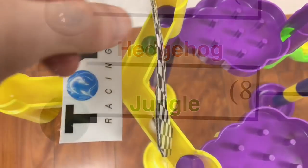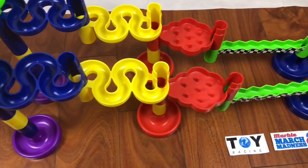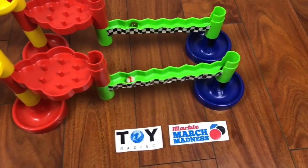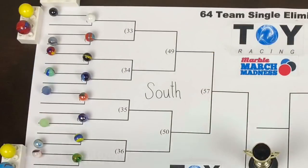Hedgehog will now take on Jungle. Hedgehog on the bottom, Jungle on the top of your screen. Through the blue snake, through the yellow snake, there they go — it's a pretty close one. Through the red barriers, through the exact path. It's going to be close. Who's got it? Jungle got it, and he will advance to the round of 32 to play Bumblebee.